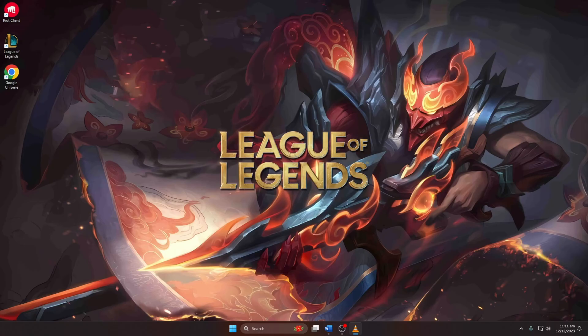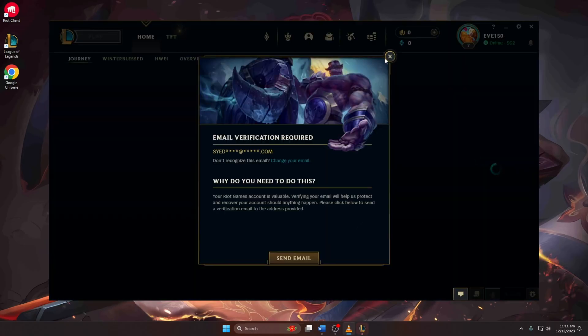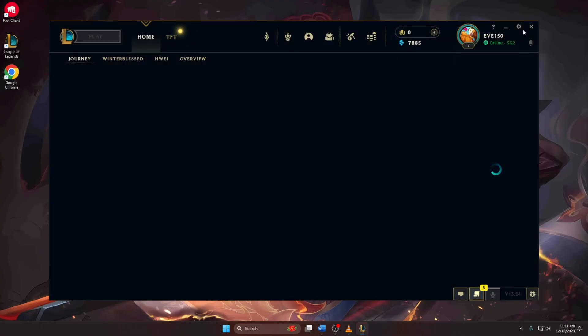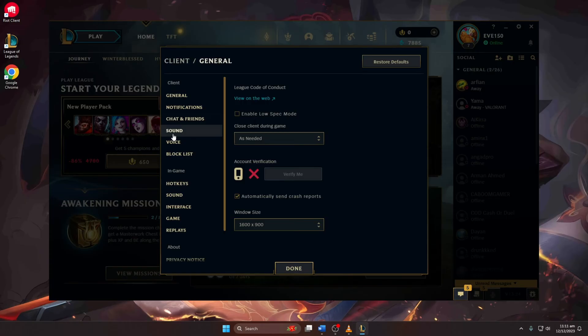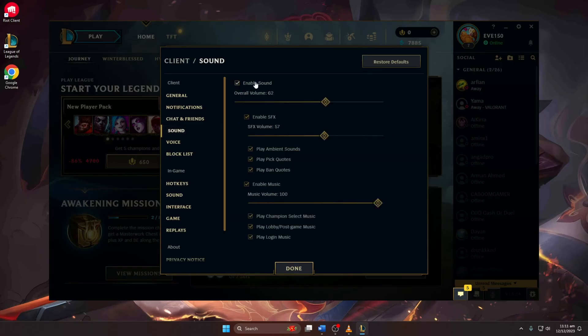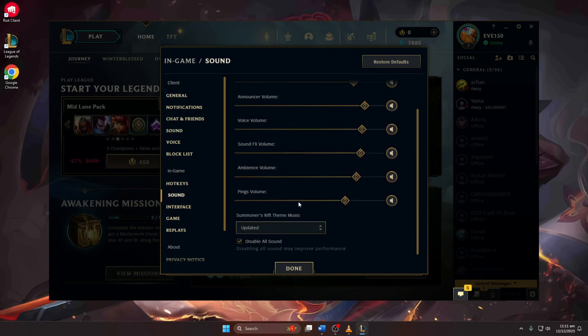Launch League of Legends. In the client, click on the gear icon in the top right corner to access settings. Navigate to the sound tab. Ensure that the in-game sound settings are properly configured. Adjust volume levels and check if the mute all option is disabled.